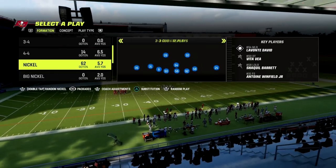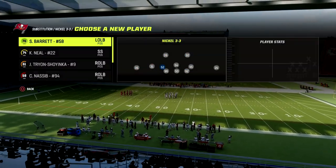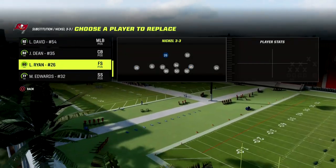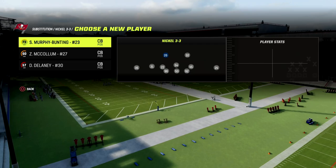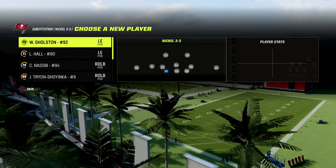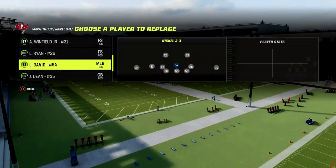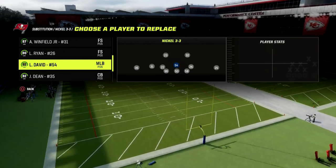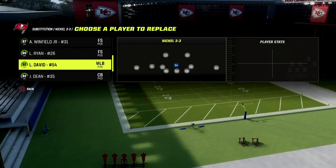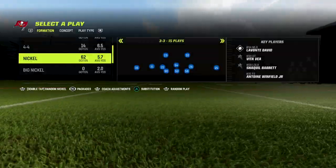Today we're taking a look at Nickel 3-3 Cub. I just released a full defensive ebook on the Nickel 3-3 Cub formation. You can check that out on our Patreon, which is only $10 to sign up. You'll get access to all of my Madden 23 offensive and defensive ebooks — currently over 15 ebooks — plus all updates and new releases.